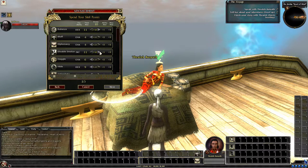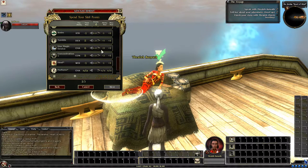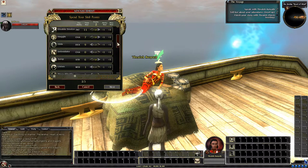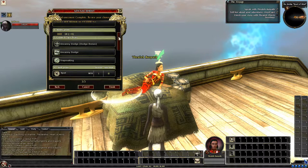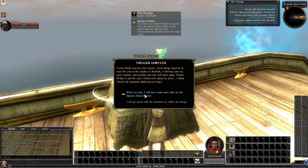For skills: balance, disable device, haggle, open lock, search, spot, UMD, concentration, and we have four points left — putting two into jump and some into bluff and diplomacy. We get eight hit points, a BAB increase from two to three, reflex from three to four, dexterity raised by one to 18, Uncanny Dodge, Trap Making, all our skills, and we finish.